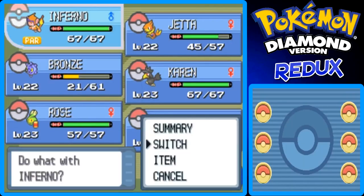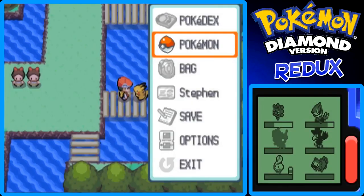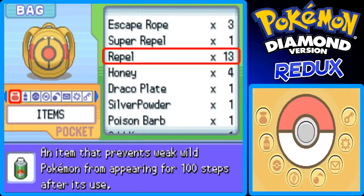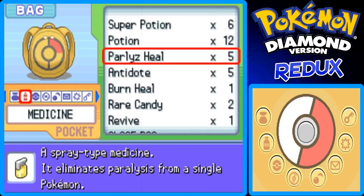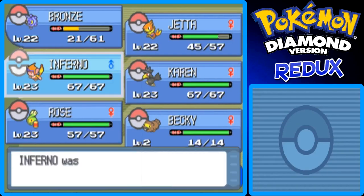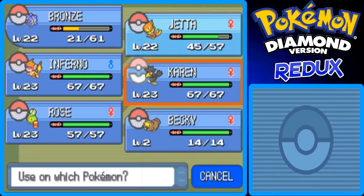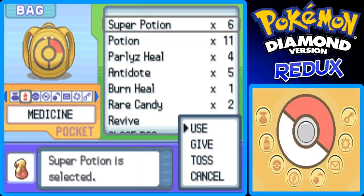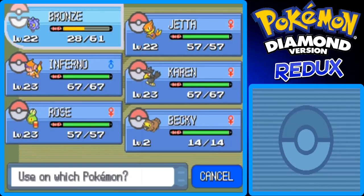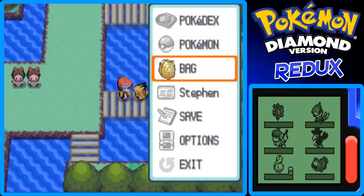Inferno got paralyzed in that last battle. I'll give him a Full Heal. I'm going to heal my team now. Let's start with the medicine pocket first — use a Full Heal on Inferno, then a Potion on Jetta, and a Super Potion on Bronze. And then we should be good.